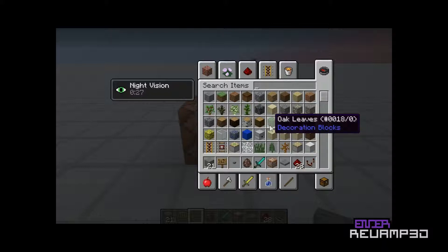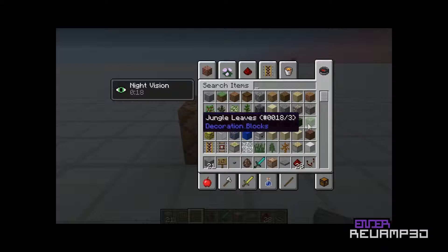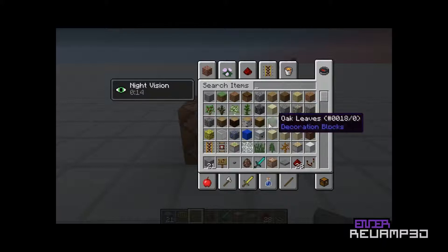Damage value just differentiates between a few blocks of the same kind. Spruce leaves has a damage value of 1, birch leaves has 2, jungle leaves has 3. It's just a way to sort them out — same thing with wood.